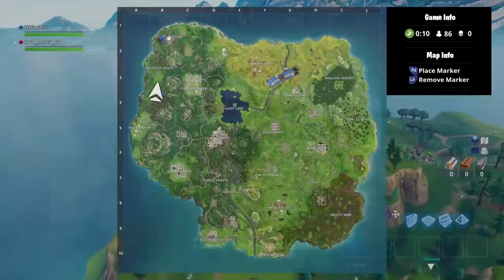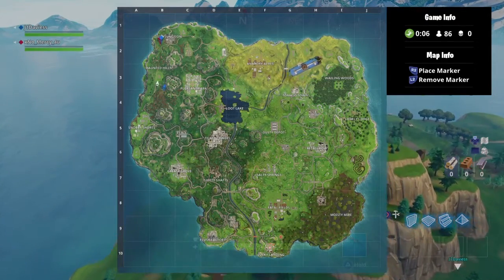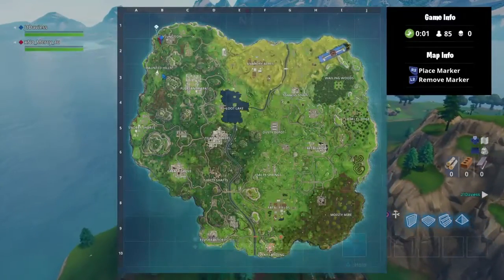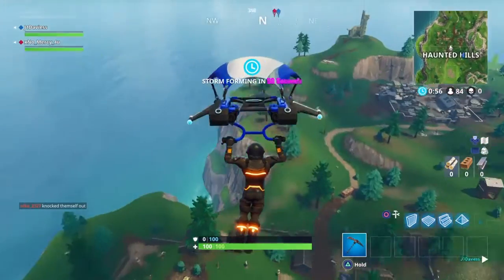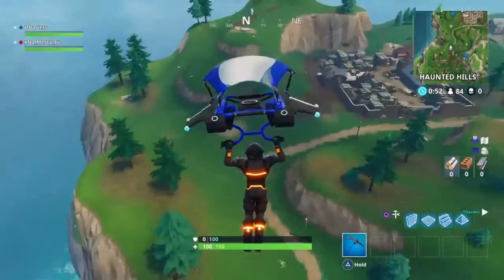All you need to do is fly down here just behind Junk Junction — you see where the marker is. You can see the rock right there; it's the rock closest to the edge. You can go see the treasure map in Anarchy Acres — it's in one of the sheds at the back — but you don't have to.